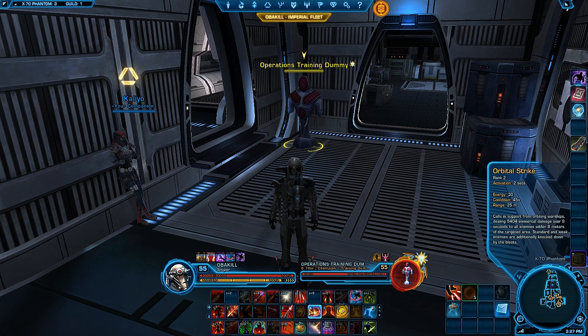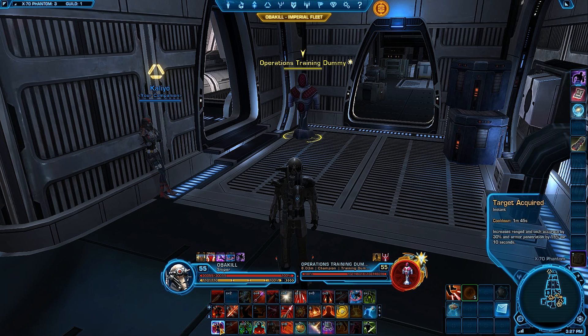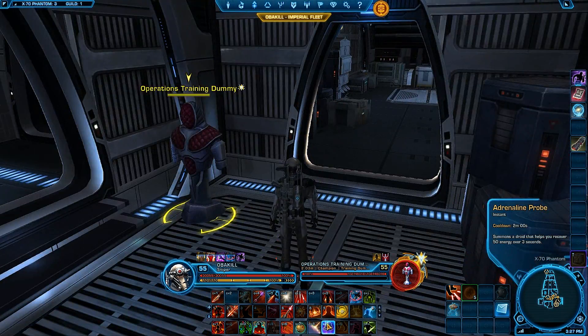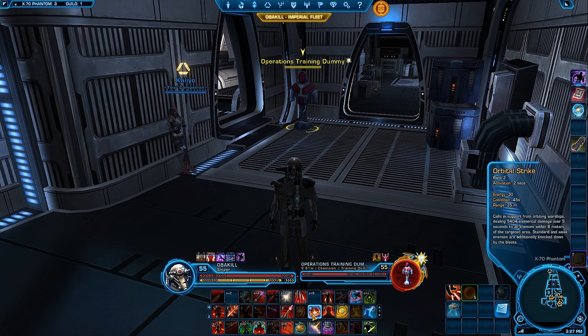If you know a huge AoE opportunity is coming up and you still didn't get to your Sniper Volley in your rotation, go ahead and use Explosive Probe and save Orbital Strike for that huge AoE opportunity. I suggest having Target Acquired or more preferably a Generalin Probe ready to get your energy back. You really don't want to use those two abilities outside your Sniper Volley because your energy is just going to plummet and you'll be sitting there doing nothing.